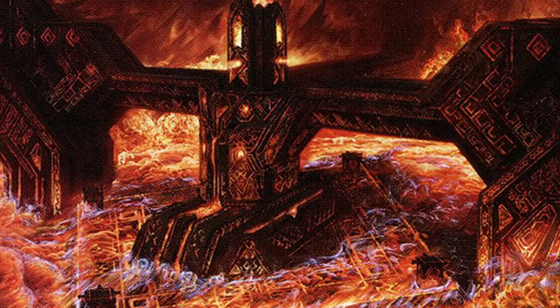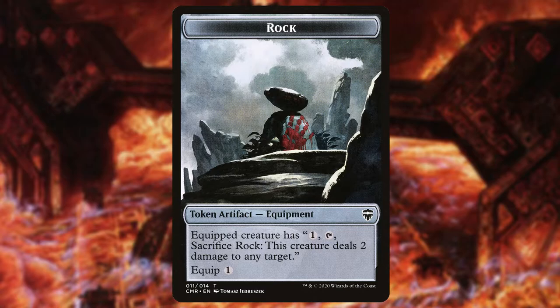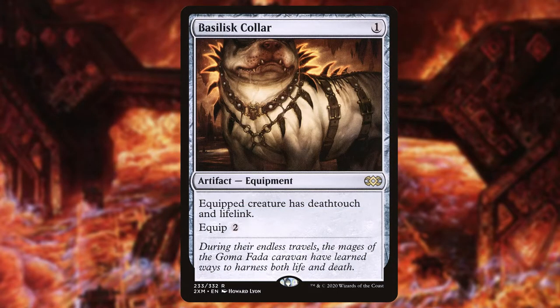A final cheeky little interaction you can throw into the deck is any sort of Deathtouch enabler. Deathtouch and Rocks go together perfectly. Deathtouch cares about the creature dealing damage — not combat damage, but damage. And an important piece of Rocks is that when they tap, the creature deals the damage to the target, not the Rock. So anything with Deathtouch will kill any creature — your 2/2 Toggo can throw a Rock at a 10/10 whatever, and it will die if he has Deathtouch. My favorite card to do this is Basilisk Collar. It's an equipment, it comes down cheap, it equips cheap, and makes it so that any creature equipped with it and a Rock can kill with a single mana and a tap.